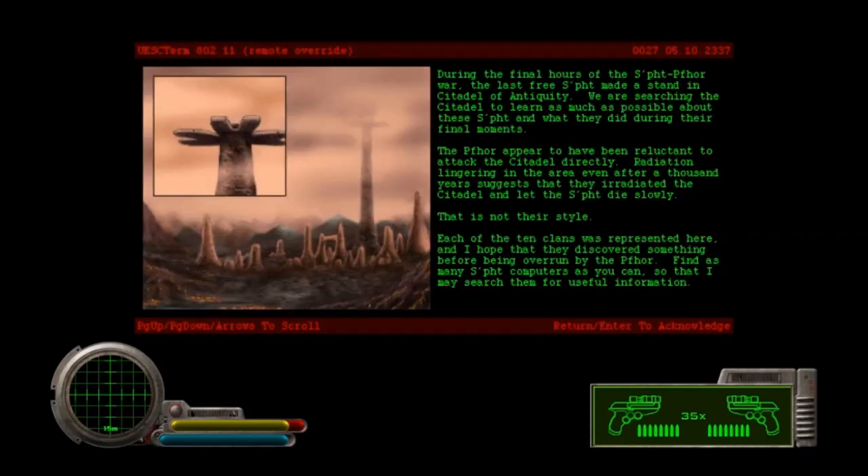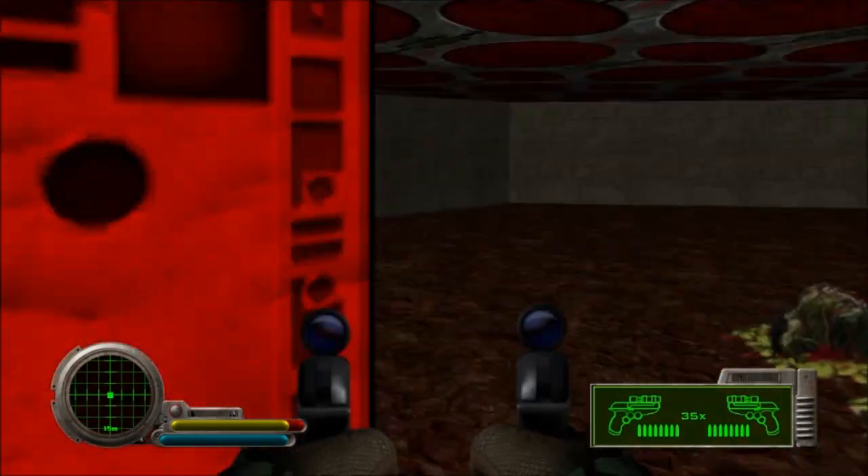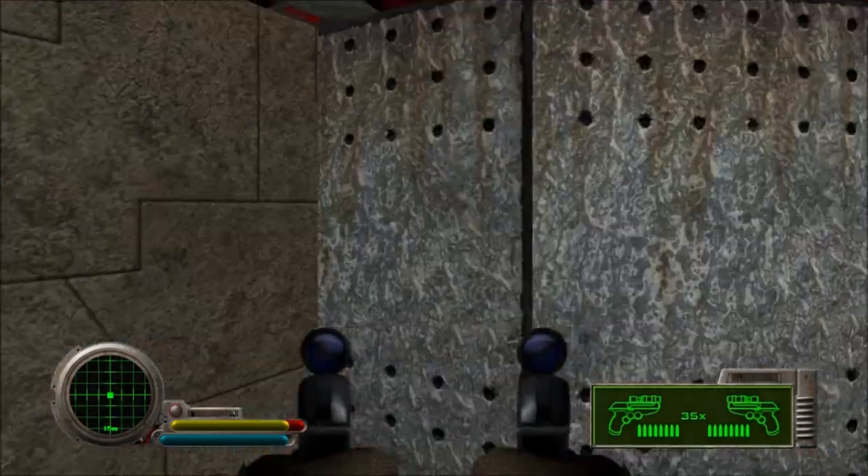So what do you have to say? During the final hours of the Sft Four War, the last free Sft made a stand in the Citadel of Antiquity. We are searching the Citadel to learn as much as possible about these Sft and what they did during their final moments. The Four appear to have been reluctant to attack the Citadel directly — radiation lingering in the area even after a thousand years suggests that they irradiated the Citadel and let the Sft die slowly. That is not their style. Each of the ten clans was represented here, and I hope that they discovered something before being overrun by the Four. Find as many Sft computers as you can so that I may search them for useful information.